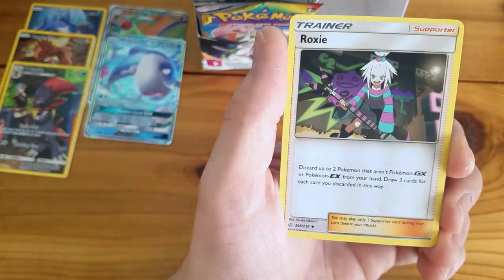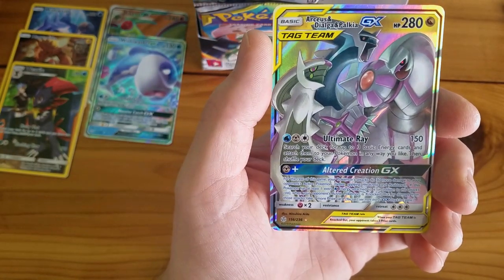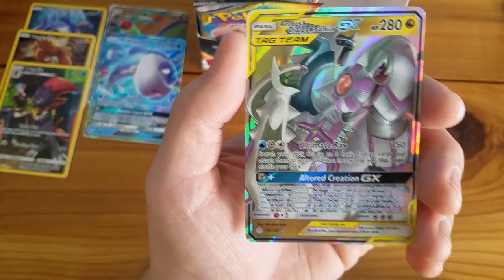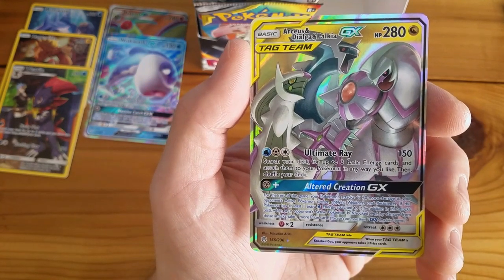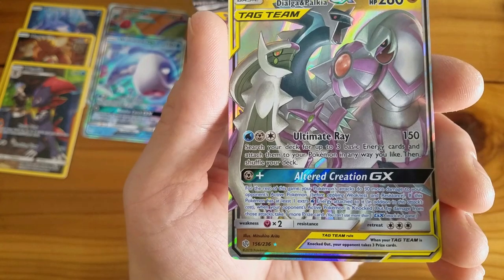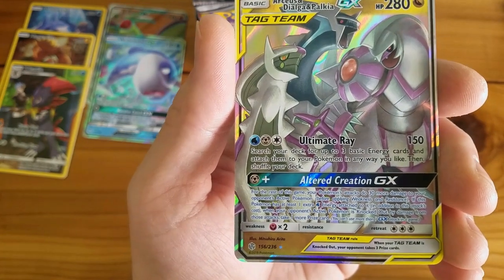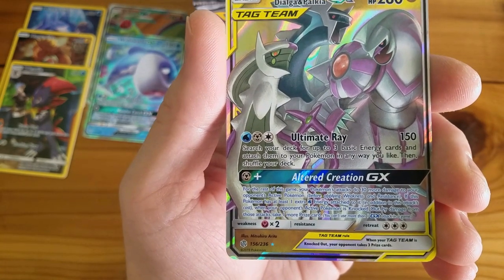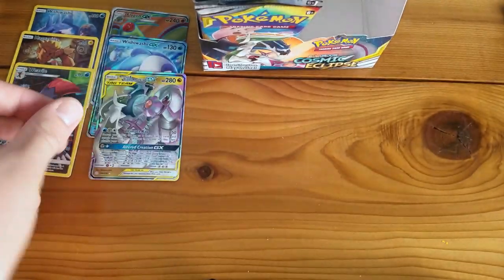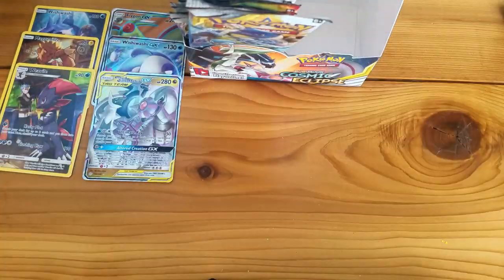Unidentified Fossil is back — it's in like every set now. Rapidash and Dewott, Roxie, Sunflora Reverse Holo Rare. And an Arceus and Dialga and Palkia GX Tag Team card with 280 HP. Ultimate Ray is 150 — search your deck for up to three basic Energy cards and attach them to your Pokémon any way you like, then shuffle your deck. Altered Creation GX: for the rest of the game, your Pokémon's attacks do 30 more damage. If this Pokémon has at least one extra Water Energy attached, when your opponent's active Pokémon is knocked out by those attacks, take one more Prize card. When someone knocks out this trio, they take three Prize cards. That is nasty.